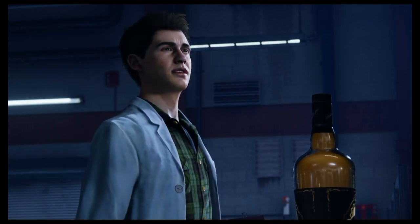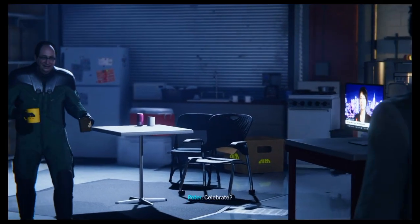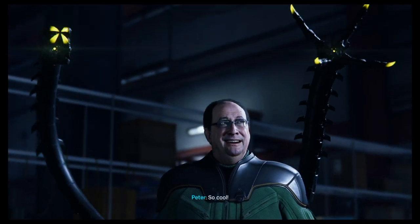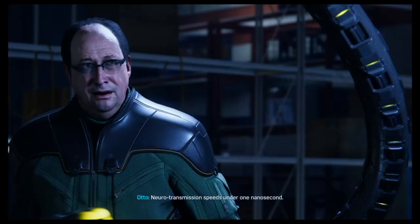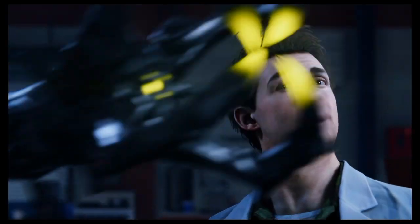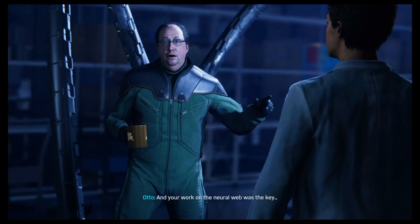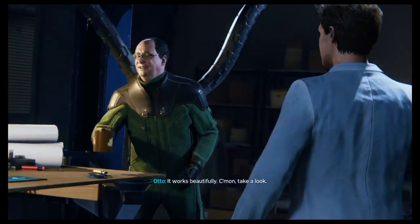Hello Parker, just in time to celebrate! Wait, where are the arms? So cool. But how? Intracranial neural network — neurotransmission speeds under one nanosecond, faster than signals travel inside the brain, never mind to an external prosthesis. We did it, Peter. No one can take this away from us. And your work on the neural web was the key. But we haven't even tested it yet — there's so much we don't know. It works beautifully, come on, take a look.